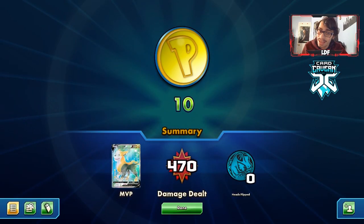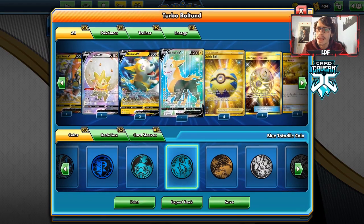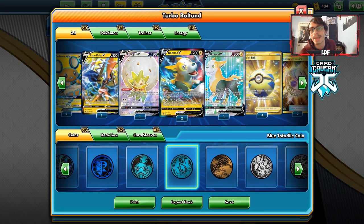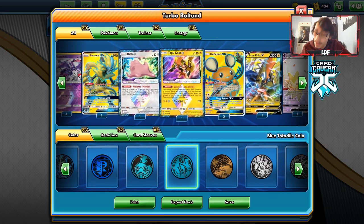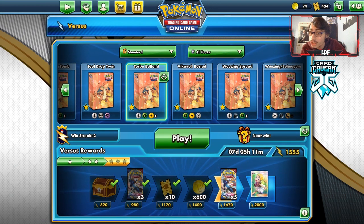Those two games demonstrated what this deck is all about — how good Boltund is with Naganadel. Get a bunch of Naganadels in play and you're doing massive damage. We got a little lucky in the Reshiram-Zard game when that Reset Stamp hit, but we still probably had game with that Volkner in hand. Turbo Boltund with Naganadel is a pretty strong archetype. If you enjoyed, drop a like, subscribe, check out sponsor Cargavan TCG down below, use code LDF for a discount, and follow me on Twitter.